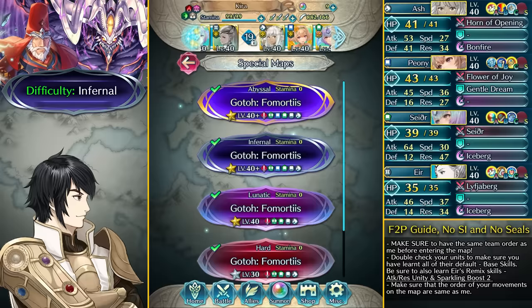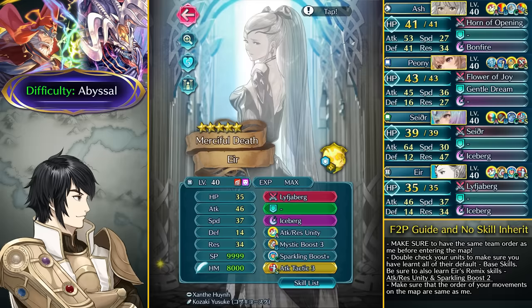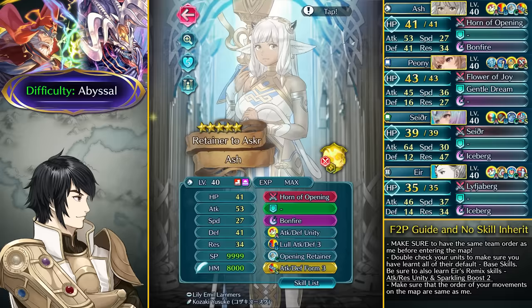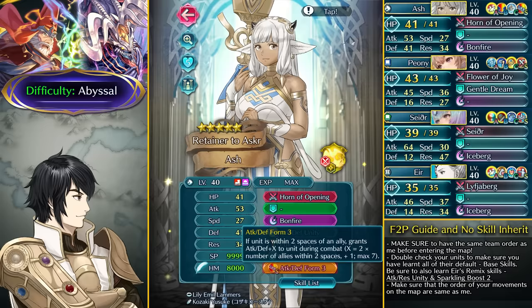For the Abyssal difficulty you're definitely going to need a bit of oomph. For that we're going to have Drive Attack Sacred Seal on Peony, Attack Rest Solo on Sather, Attack Tactic Sacred Seal on Eir, and finally Ash with Attack Defense Form. Any Sacred Seal that gives you a bit of attack or defense will work fine. Even if you don't have the max version of the Form Sacred Seal, version 2 should still be fine.